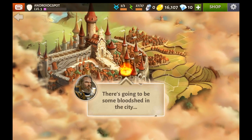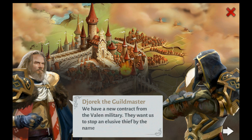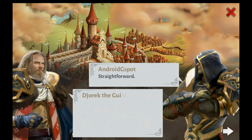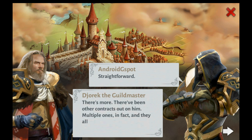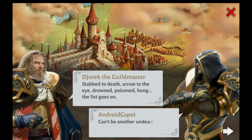We have a new contract from the Valen military. They want us to stop an elusive thief by the name of Sanctus. There have been other contracts out on him — multiple ones — and they all claim to have ended with his death: stabbed, arrow to the eye, drowned, poisoned, hung. The list goes on. Can't be another undead, can it? I'll have to see for myself.